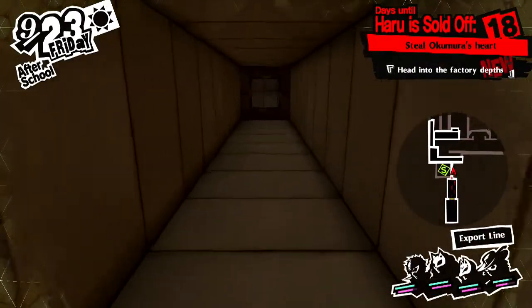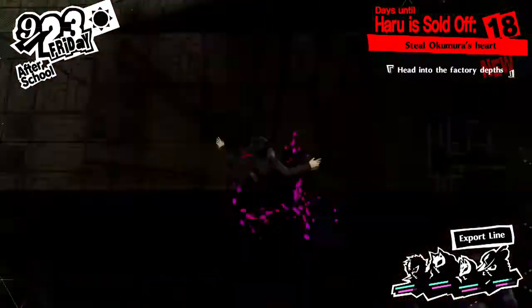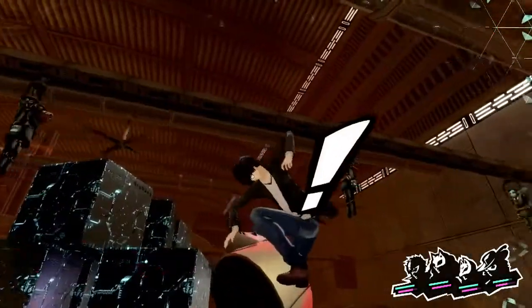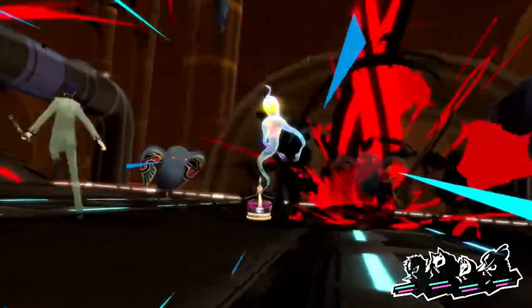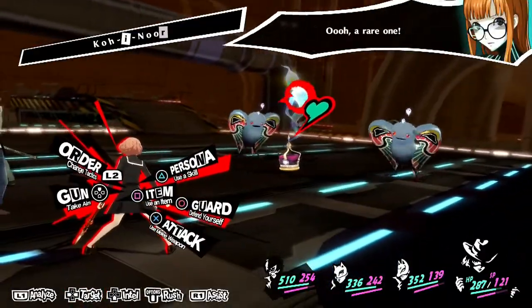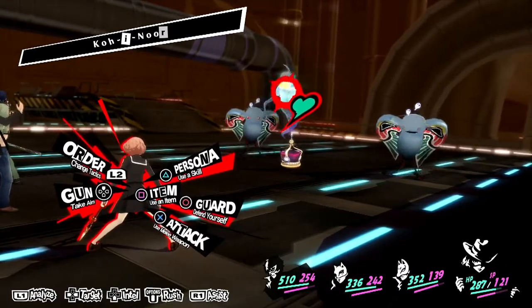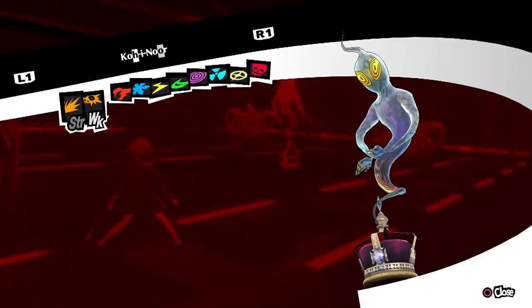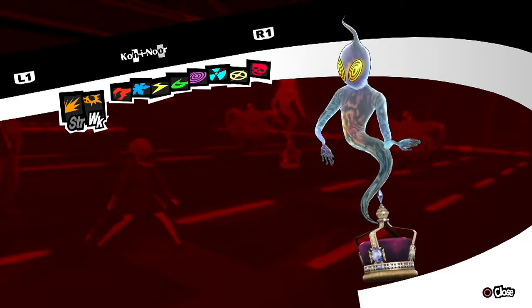I'm not quite sure there's really anything else too different about the factory area, at the very least for the time being. I'll skip ahead to the next new thing. This is definitely something new — we've got a rare enemy here, Koh-i-Noor. The reason I bring this up is that Koh-i-Noor has a different weakness this time around. This time, it is weak to guns.